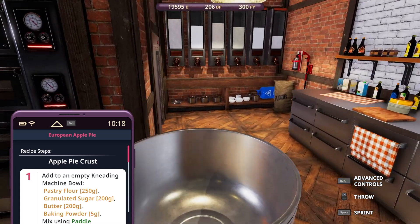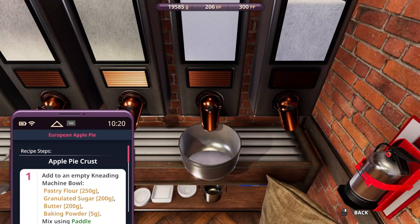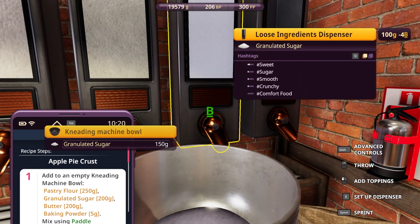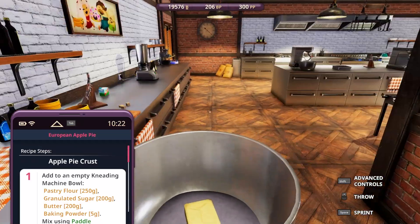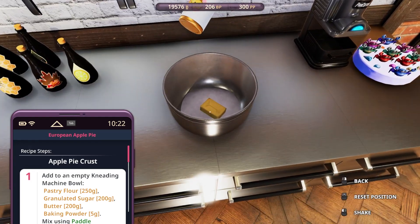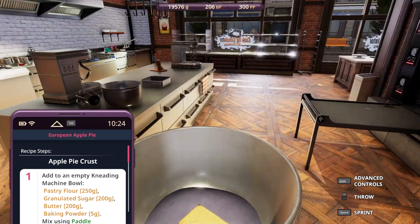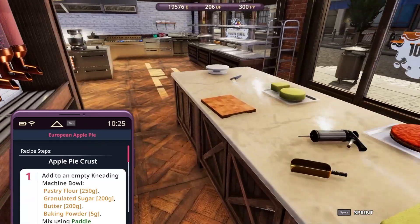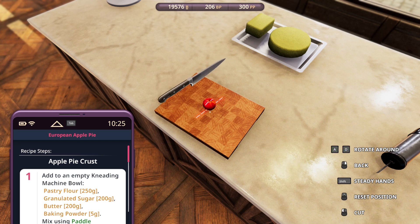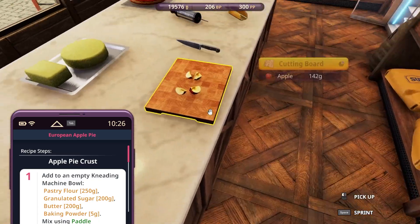And we are going to make another apple pie crust. Pastry flour, granulated sugar - again, too early, too late. Butter and baking powder. Use the paddle. Make some apples already. Messed it up. You know what? This is bullshit. I totally messed it up.